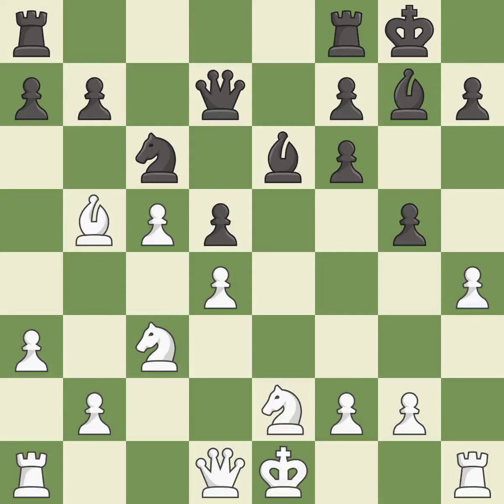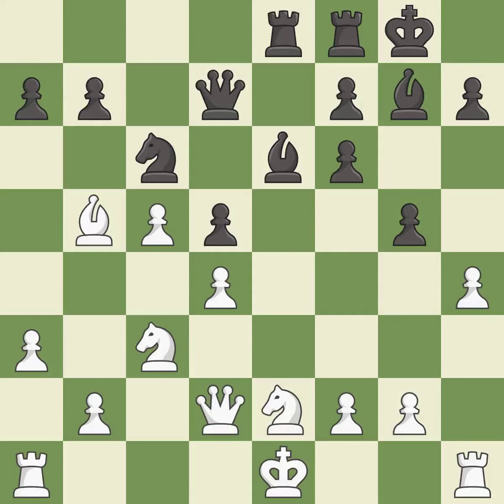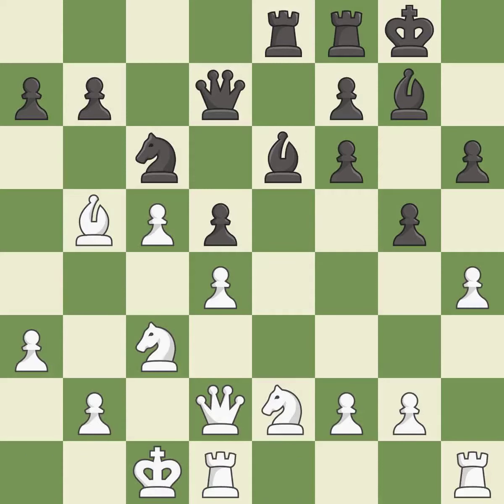This overlooks an opportunity to develop a queen off its starting square. This permits the opponent to take an open file with a rook — it is an inaccuracy. This overlooks a better way to take an open file with a rook — it is an inaccuracy. This activates a queen by developing it off of its starting square — it is best. The pawn is now adequately defended — it is best. The rooks can see each other now, allowing them to provide mutual defense — it is excellent.